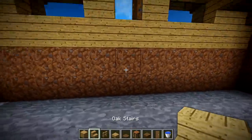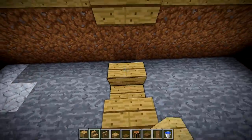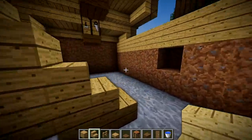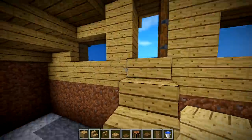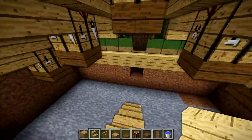Now let's build the entrance inside, because there's no way to get in and out at the moment. All I'm going to do is build a staircase right here, put some upside-down stairs below it, and that's how you get up and down from your door.